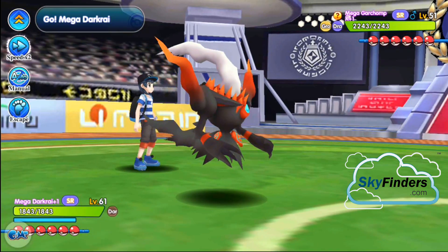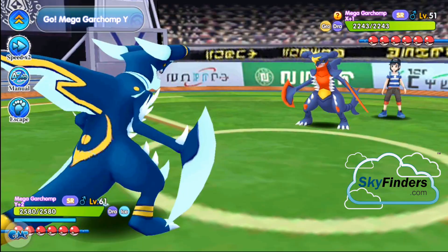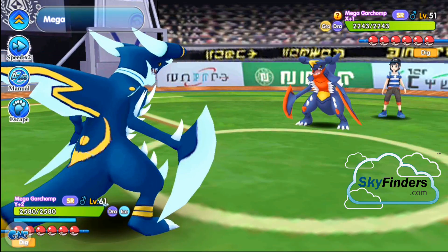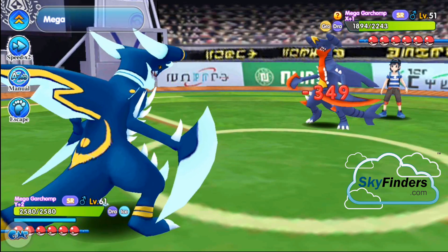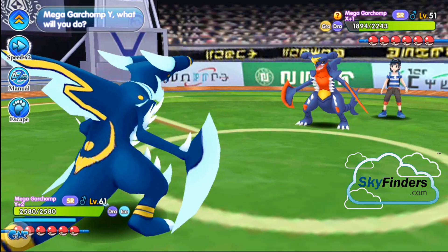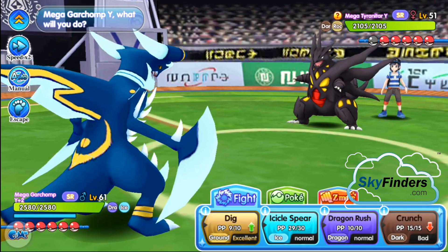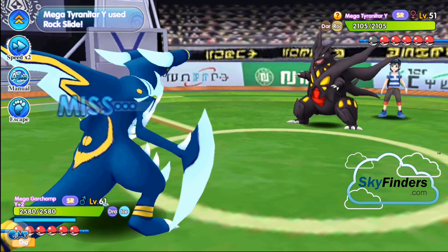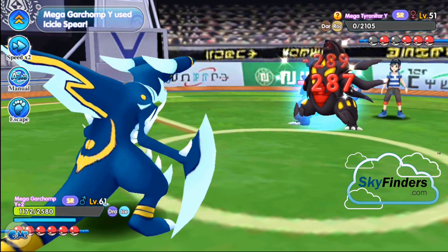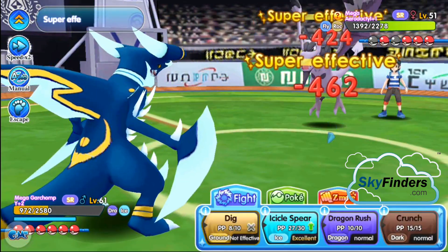Mega Garchomp X! I also send a Mega Garchomp — Mega Garchomp X vs. Mega Garchomp Y. He has a weak attack. I also use Evasion gadget — his attack missed because I used Evasion gadget. Garchomp, use Icicle Spear — finish in one shot! Okay, now it's a Mega Tyranitar. Use Dig attack — nice damage! Icicle Spear again — Icicle Spear is extremely broken!